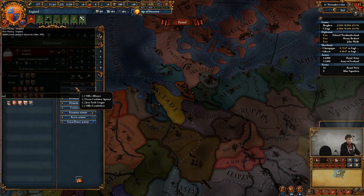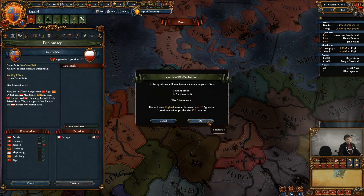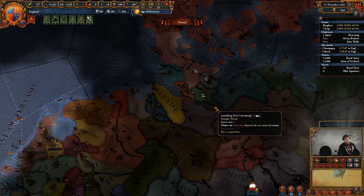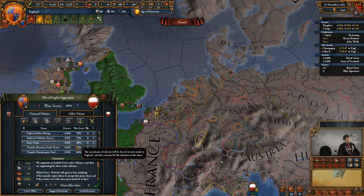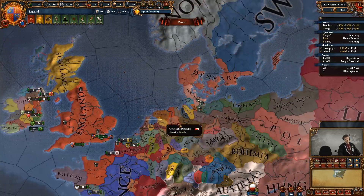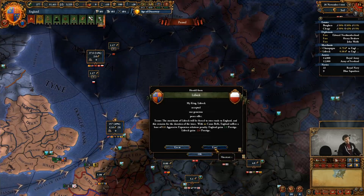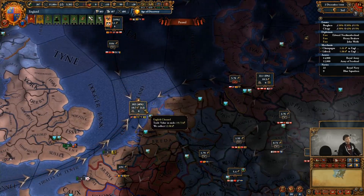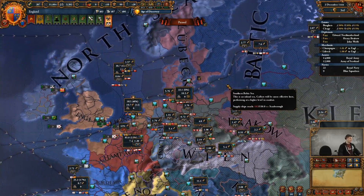A new thing you can do diplomatically — though we're just going to do this by war anyway — is the ability to steer trade. You can make enemies have their merchants send trade towards you. Lubeck's pretty good; I just wish more of it was mine. So we're going to force Lubeck to have their merchants steer that trade towards us, and that's going to make the English Channel all the more fruitful for us to collect in. That could help along with some of your missions, especially those English missions.